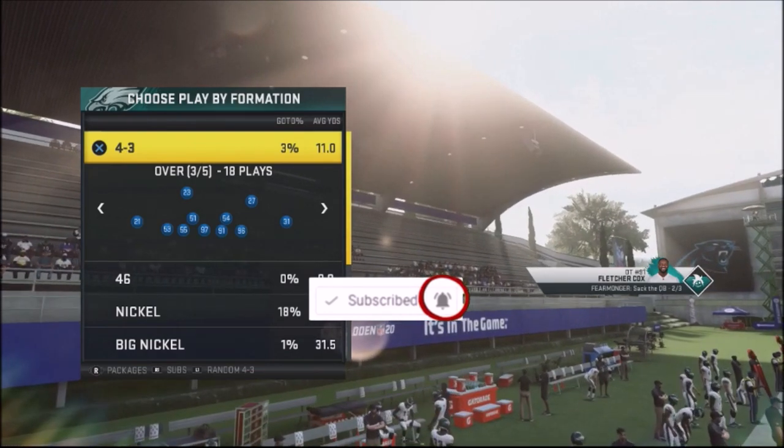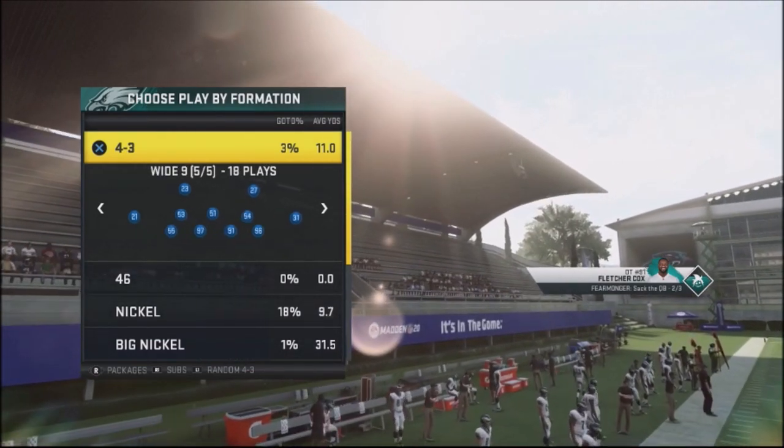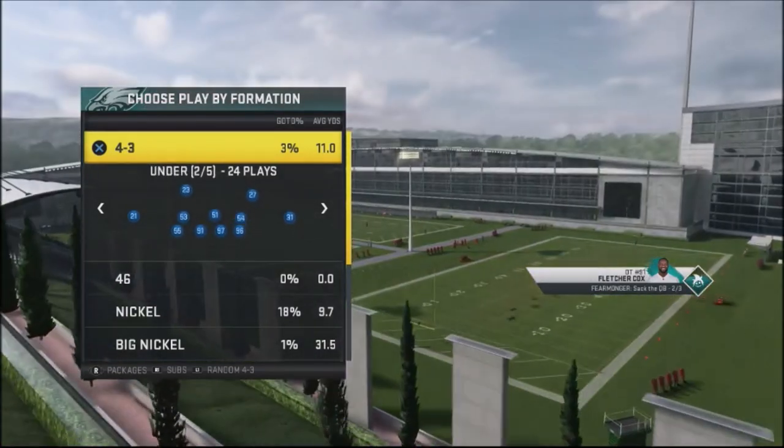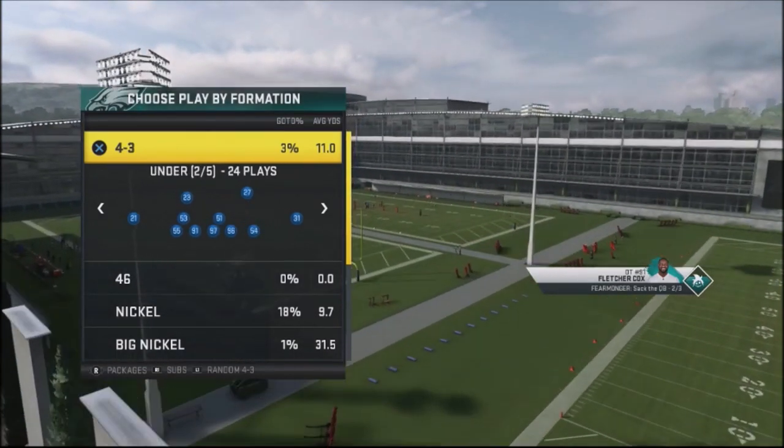So I went into the lab. I'm looking at the 43 defense. There's a lot of great formations in here that I'm going to start using online, just to kind of confuse my opponent — in particular the wide nine, the normal, the under, and the over.